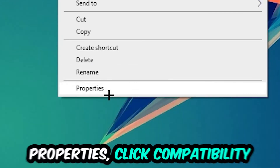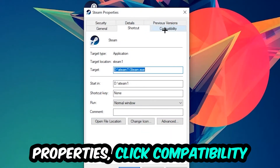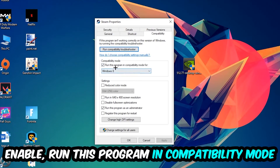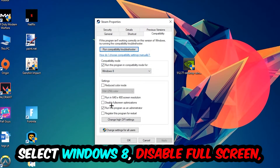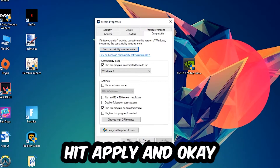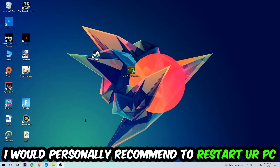Right-click the shortcut, go to the very bottom where it says Properties, click into Compatibility, and copy these settings: enable Run this program in compatibility mode and select Windows 8, enable Disable full-screen optimizations, and enable Run this program as an administrator. Hit Apply and OK.